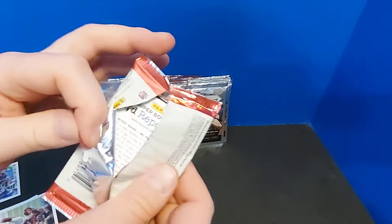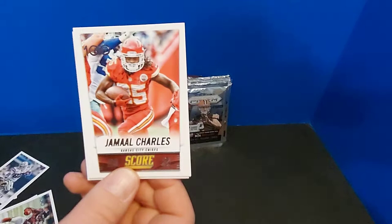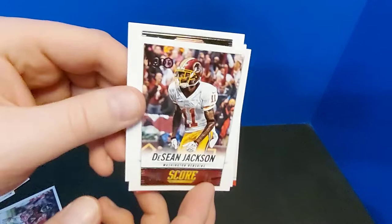I opened a pack of 2014 Chrome Mini and pulled an Eric Ebron rookie, which was a fun rip. Jason Whedon — that's a name at least — that's what we're looking for. Jamal Charles, Roddy White again, Deshaun Jackson — that's a Hot 100 card with a little foiling thing going on there. Nothing too much there.